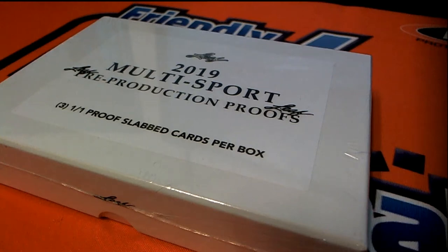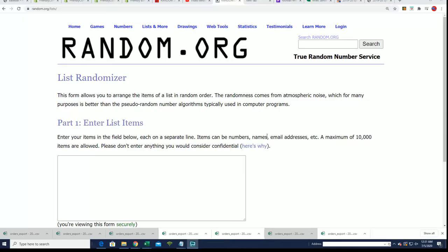Good luck everyone, here we go! It's gonna be interesting to see what comes out of this box break. This is the slabs — proofs in there, all one-of-ones. We're looking for a big rookie card to come out. What is gonna happen? Who's gonna get which last name letter? That's what we're gonna find out.